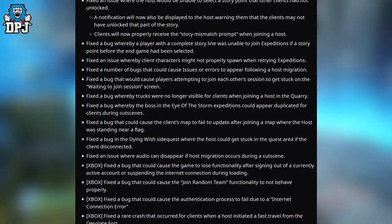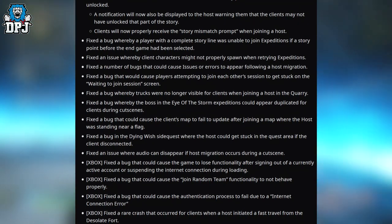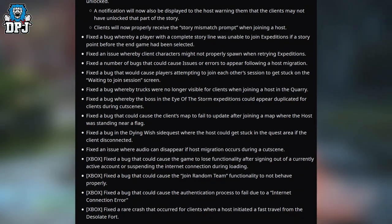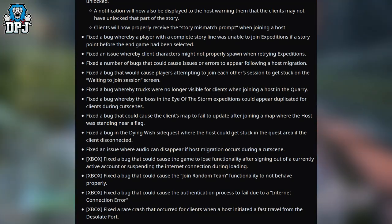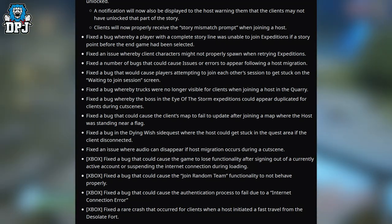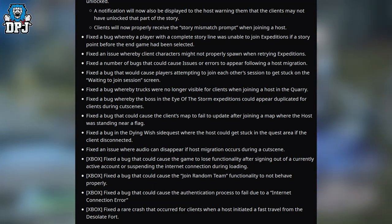Fixed an issue where audio can disappear if host migration occurs during a cutscene. Xbox: fixed a bug that could cause the game to lose functionality after signing out of a currently active account or suspending the internet connection during loading. Xbox: fixed a bug that could cause the join random team functionality to not behave properly. Xbox: fixed a bug that could cause the authentication process to fail due to an internet connection error. Xbox: fixed a rare crash that occurred for clients when a host initiated a fast travel from the Desolate Fort.